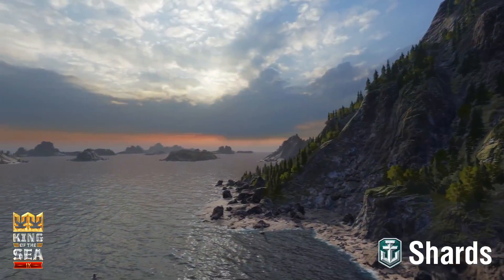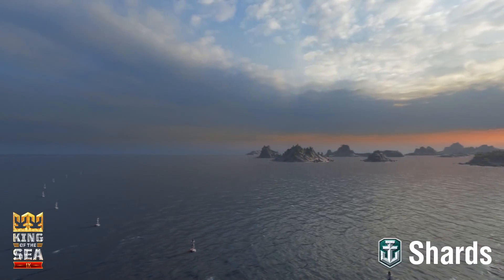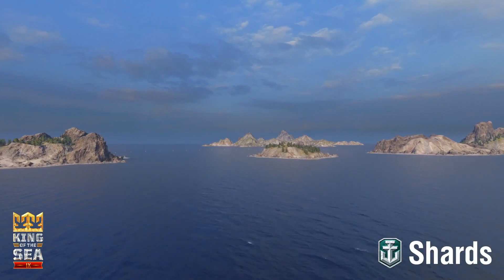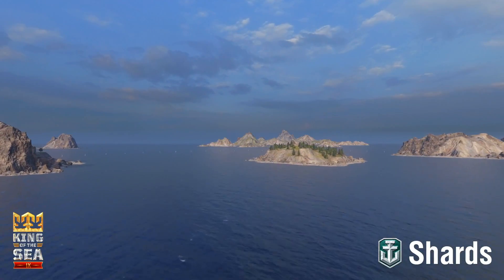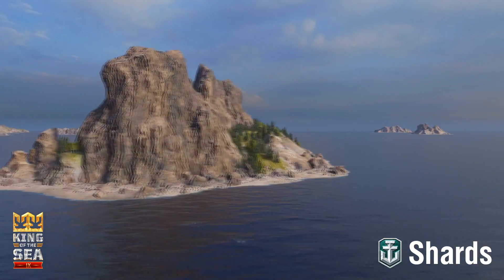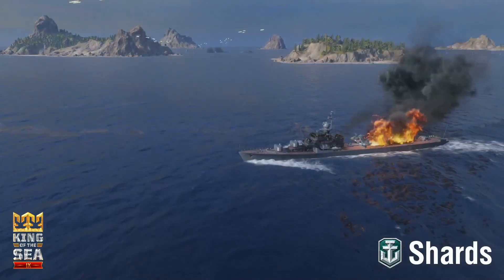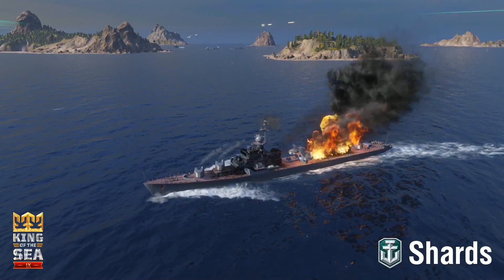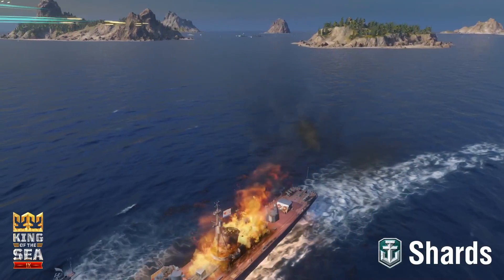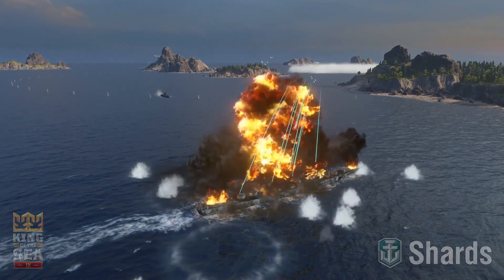Some teams will opt to try and capture from the side most open to them, forcing the enemy to attack through the channels. Others will opt to push through the channels quickly and bag the cap themselves, then use the open side for defense. At the center of all this chaos lies Cap B, with its own maddening configuration. Islands punctuate the circular cap like a set of lawnmower blades, centered around a low-topped island in the middle. The island cover seems likely to encourage camping cruisers and hide-and-seek destroyers. Previous events have shown that while teams spawn northwest and southeast, play typically revolves around an axis from C cap down to A cap, while both teams vie for control of capture area B.